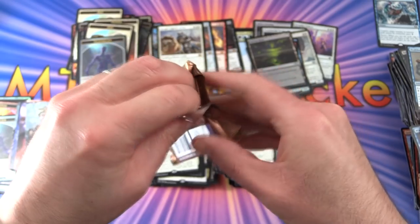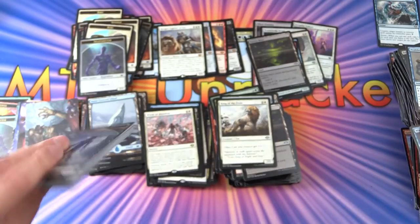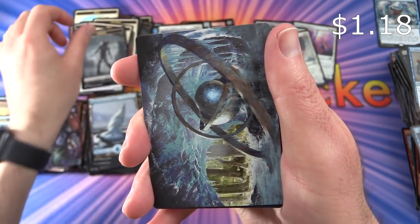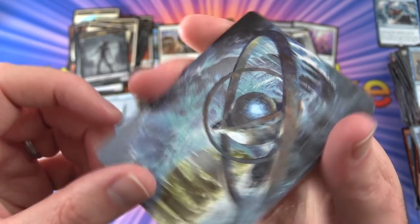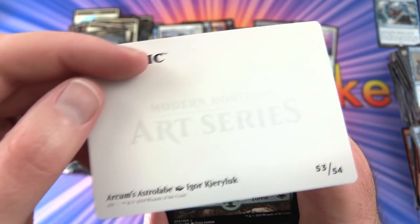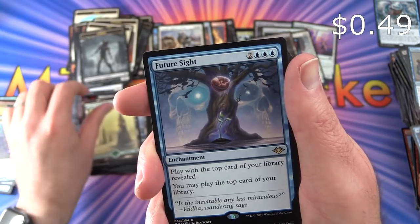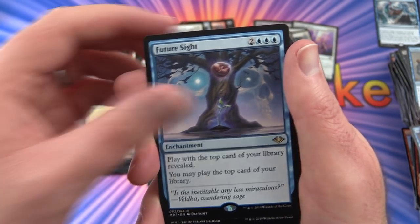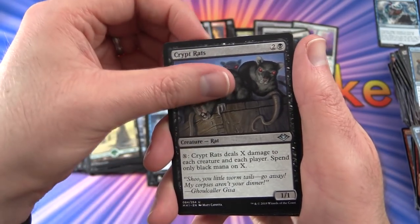Final pack! Will we pass four mythics? A Zombie token. We've got unique art in every single pack — I think there were 54 art cards altogether. What is this? Arcum's Astrolabe. Snow-Covered Forest. The rare is Future Sight — enchantment for 5: play with the top card of your library revealed; you may play the top card of your library. Also Blizzard Strix, Goblin Oriflamme, and Crypt Rats.